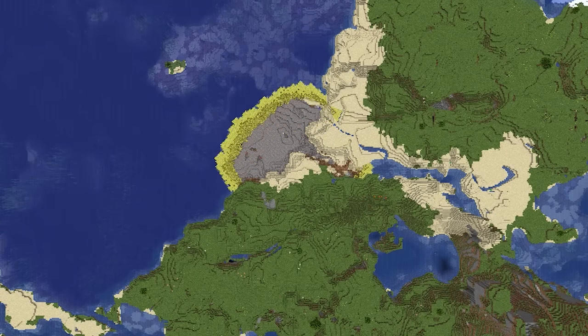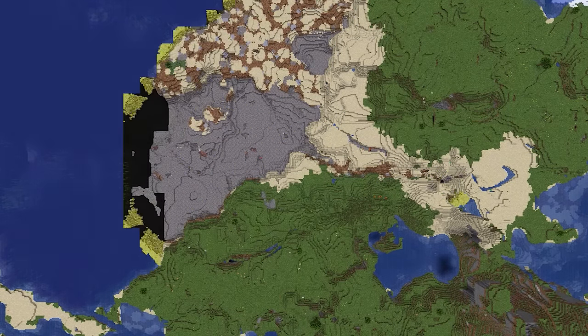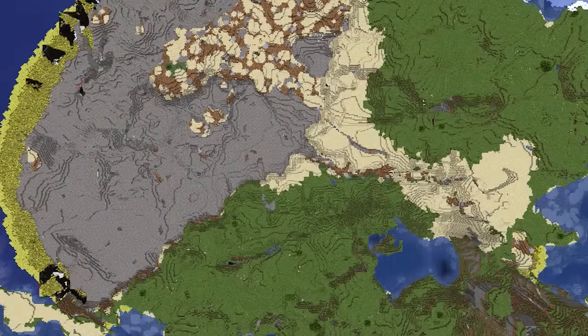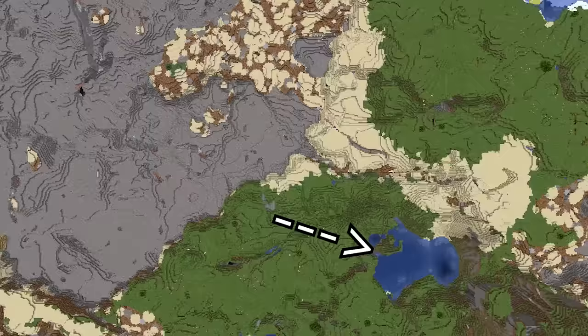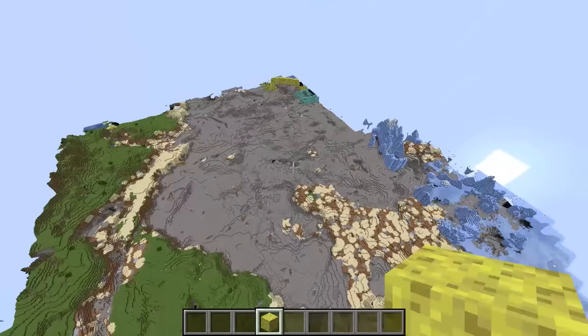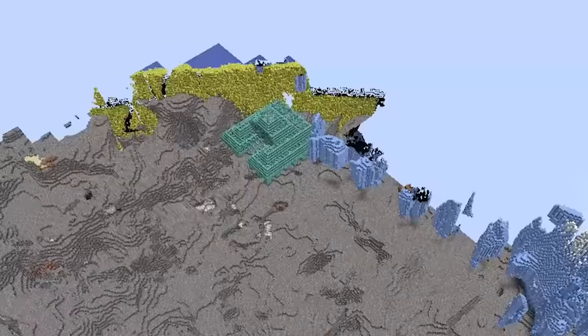So let's check this out from the bird's eye view. Honestly, the way sponges just disappear after doing their job is pretty satisfying to look at. Surprisingly, every water source has dried up except for this lake — I think it's due to this lake being completely isolated from outer water sources. After the entire thing dried out, I discovered there's an ocean monument, which is a place where you can get sponges in vanilla Minecraft.